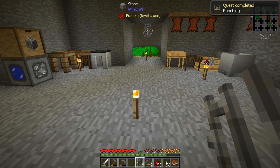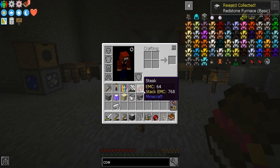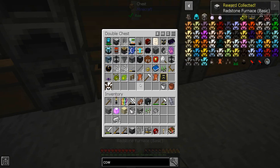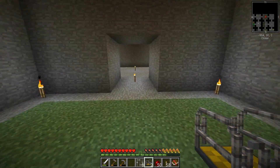I made a cow stall — two of them actually. That gives a random reward, and I just got a Redstone Furnace! I'll take that — we didn't have that. Let's see what this bad boy looks like. Also got two Ender Tanks.